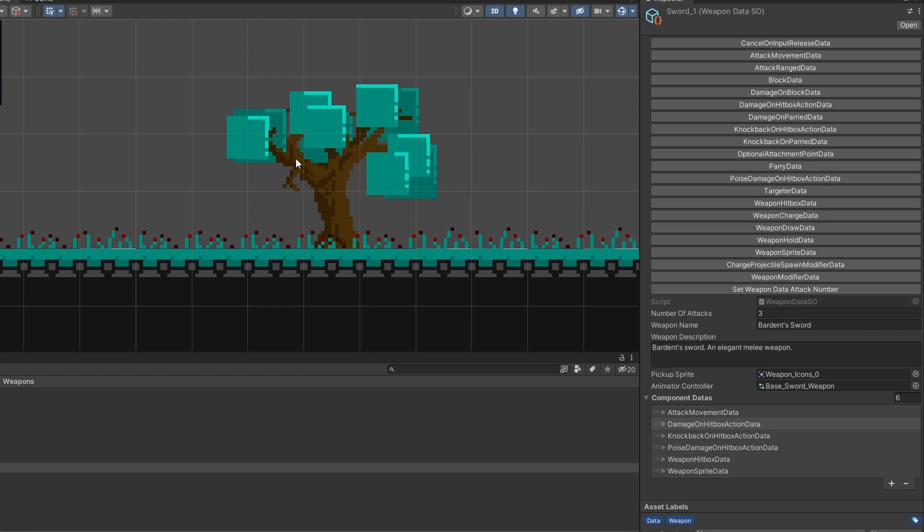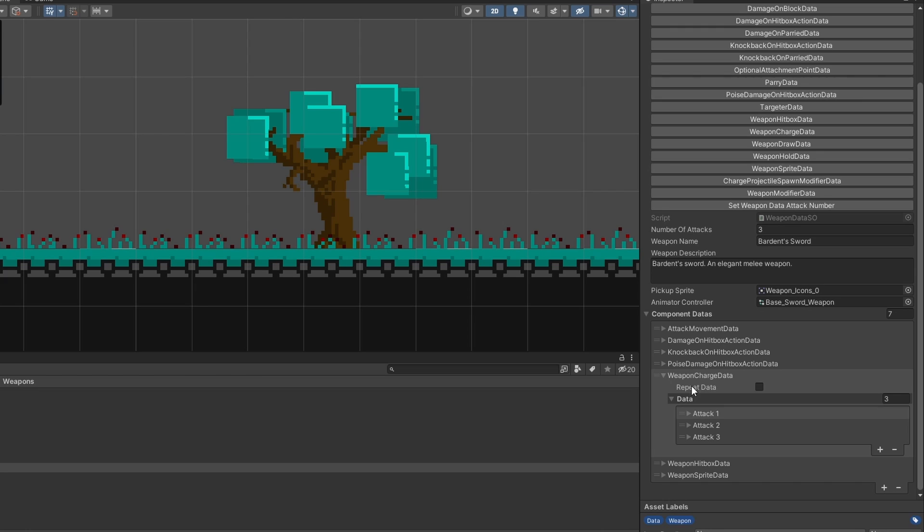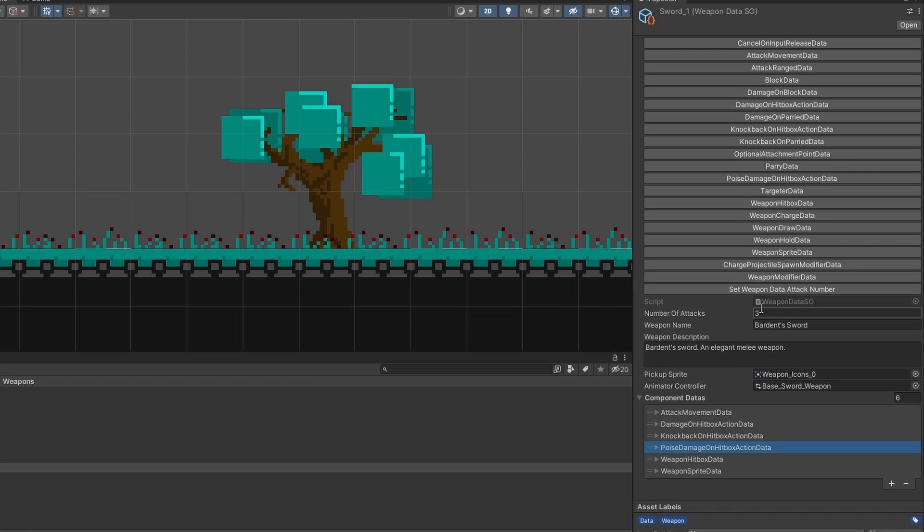If I wanted to add another component to this sword — let's say some sort of charge — I can click the button that says 'weapon charge data'. A new component is added to the list. If I click 'set weapon data attack number' we now have three different attacks for the weapon charge data, where we can fill in all the information needed to make this component work. But we don't want this for sword one, so I'm just going to delete that.